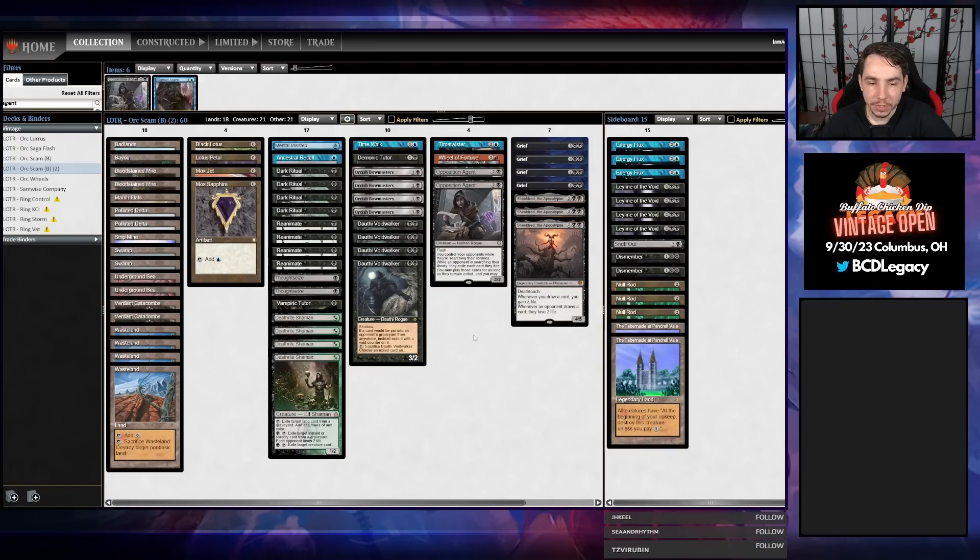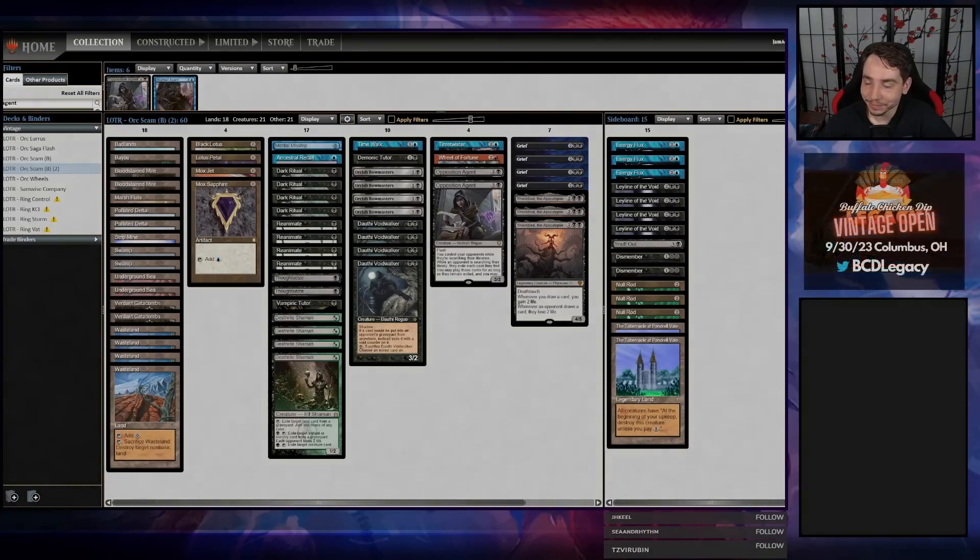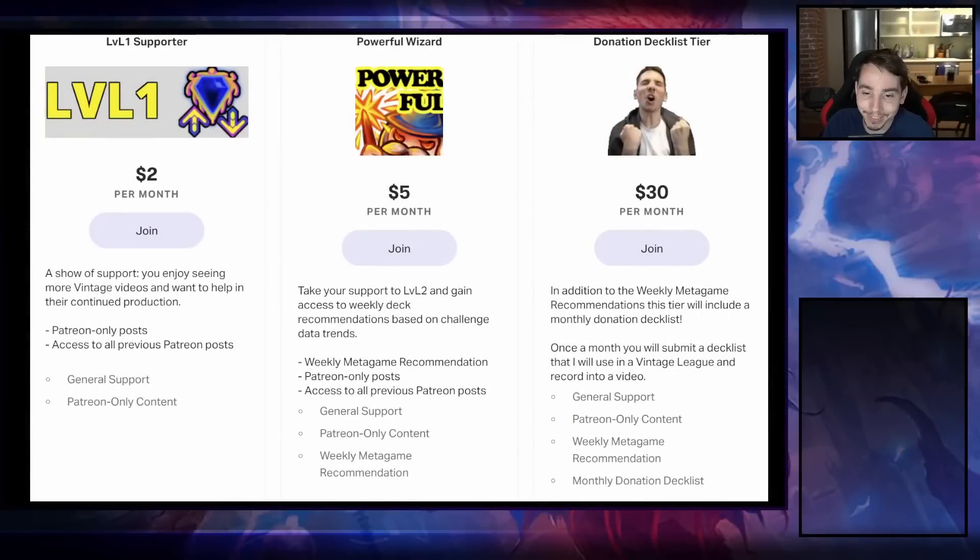I actually think we have a pretty good Bazaar matchup considering we have Dothi Voidwalker for the graveyard, Deathrite Shaman for the graveyard, 5 Wastelands for the Bazaar, and then Shieldred and Bowmaster versus the fair Bazaar decks are both extremely strong cards. This deck has some weird matchups — good Initiative, good Bazaar matchups, and then maybe sometimes you can struggle versus turn one combo. If you'd like to see your deck played on this channel, check out the Patreon link in the description below where you can find all the information you need to submit a donation decklist. Let's battle.